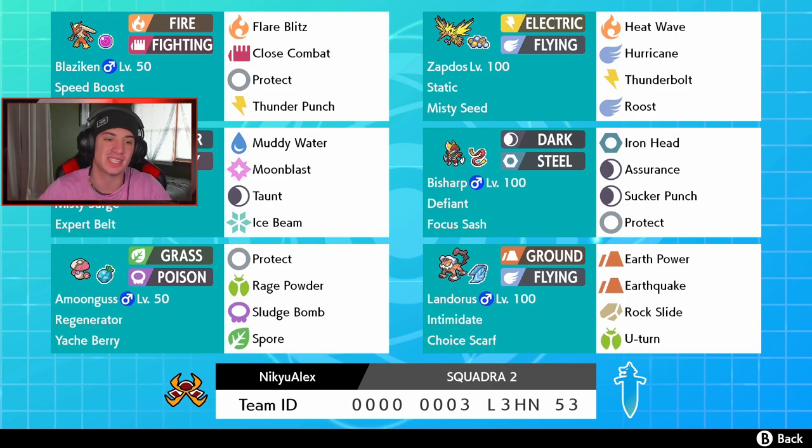Next up we got Galarian Zapdos with Static ability, so when physical attacks come after us we get the paralysis — pretty nice — and those Misty Seeds are gonna pair well with Tapu Fini's Misty Surge. This thing has a moveset of Heat Wave for coverage, Hurricane for STAB, Thunderbolt for STAB, and Roost to give us some more HP. Behind the face cam we got the one and only Tapu Fini, one of the best Series 7 Pokemon in the game right now — Misty Surge, with a normal moveset of Muddy Water, Moonblast, Taunt, and Ice Beam.